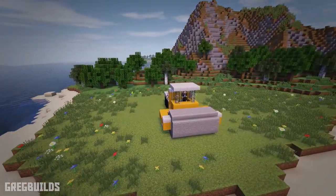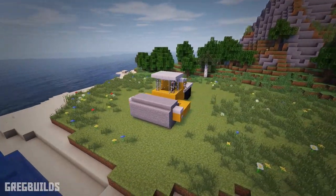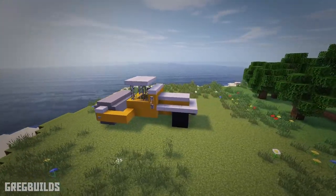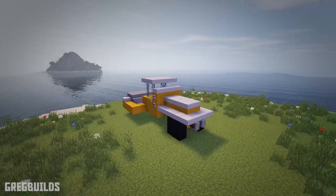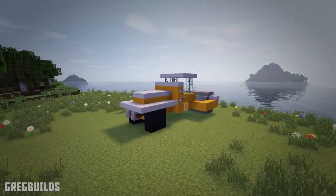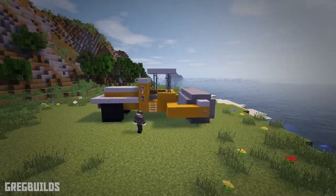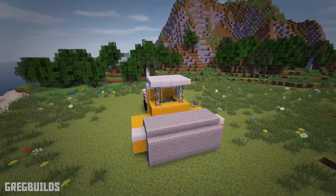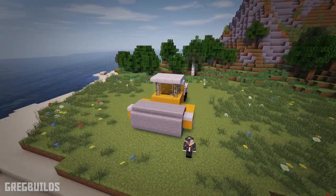Hey guys, I'm Greg Builds and welcome to this Minecraft build tutorial. On this episode, we're going to create a construction roller or compactor. This piece of equipment will fit perfectly in a new town or city, and you can make this compactor right where new projects are being constructed. This roller is very easy to make and it can be set up relatively quickly. Now this build is broken down into 5 steps and without further ado, let's start the build.